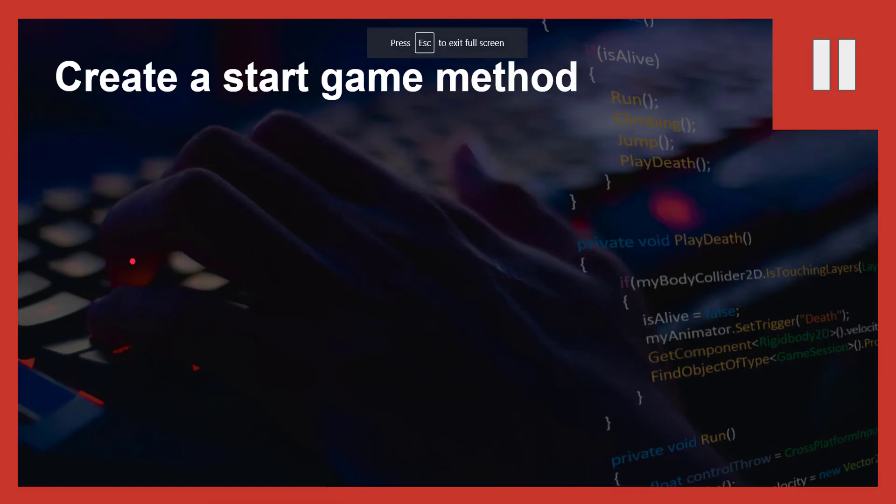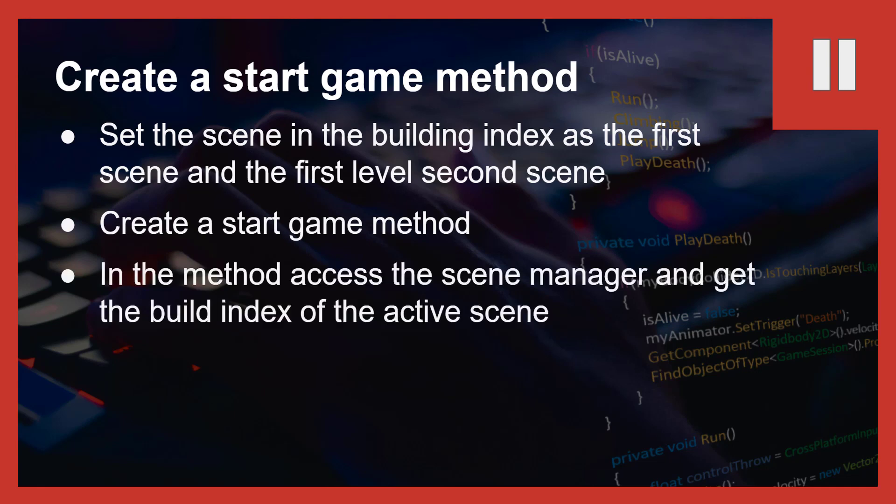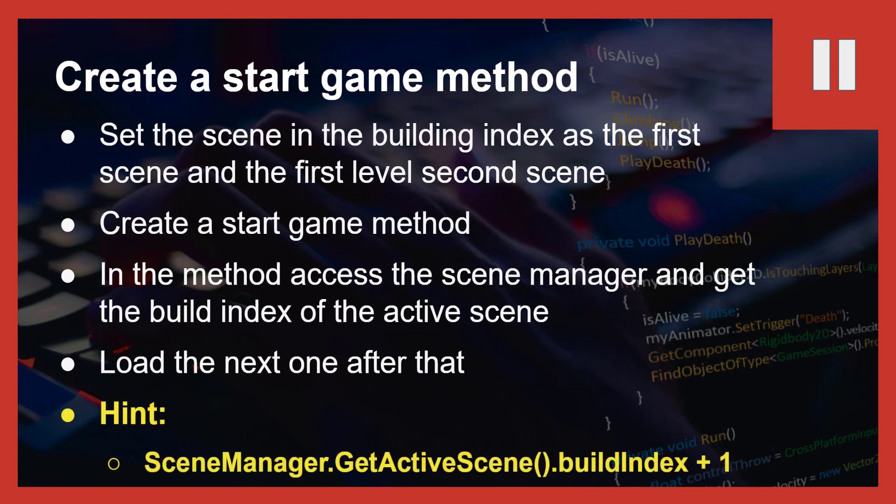Now it's your challenge to create the start game method. Set the scene using build index — the title screen is scene 0, so the first level is scene 1. You'll need to use SceneManager and load the scene by getting the active scene's build index and adding one. Pause the video and go do the challenge.